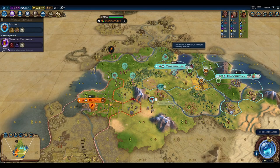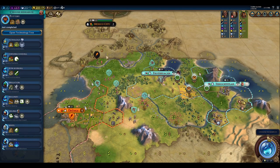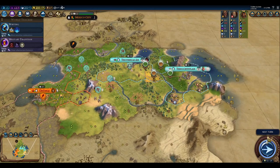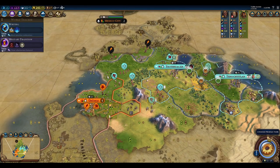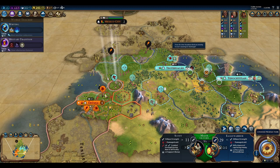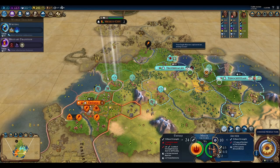We're well positioned to take Mongolia's city given our archer forces. There's a farm nearby we can pillage for a heal. We maneuver carefully — getting a potential free worker from combat, and positioning to take double attacks with the warrior while pillaging to heal up.